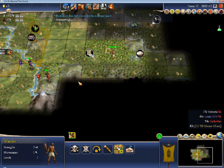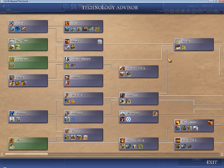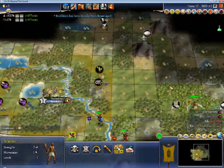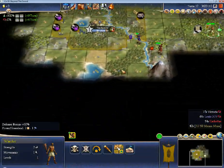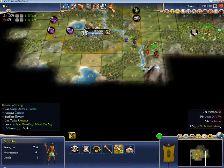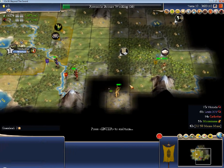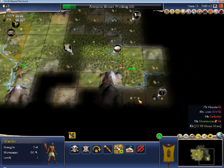I'll grab agriculture — obviously I researched agriculture because it was the only food tile I had in the fat cross. We already have mining for the gems, so looking pretty good there. I don't see a lot of incentive to go for animal husbandry too soon, other than these cows up here, which are actually my next best city. But I could definitely consider bronze working for chops as well, and I think that will open up my production more rapidly.